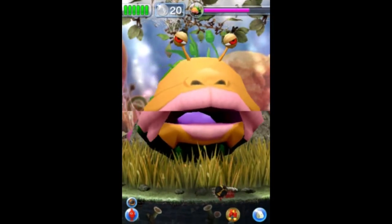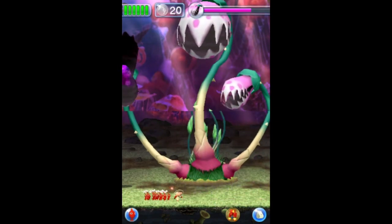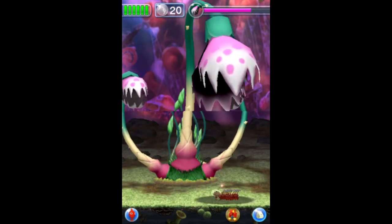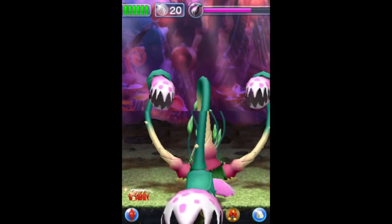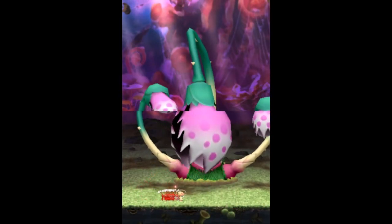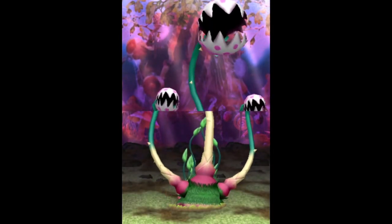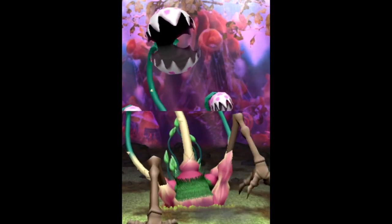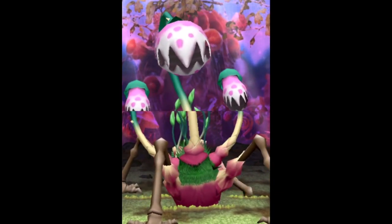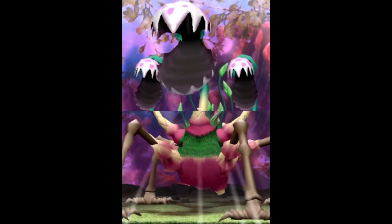Next boss — and this one looks a little familiar if you know what I mean. I'm pretty sure we've seen something like this before. Its main attack is squishing your Pikmin, and you can defeat it by hitting its pink bits. It also has a spike, and it does another spin attack. Not the worst boss, but again this is Hey! Pikmin.